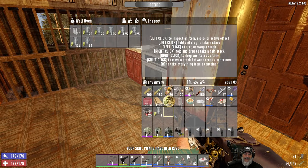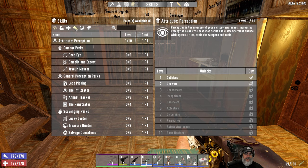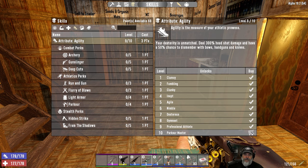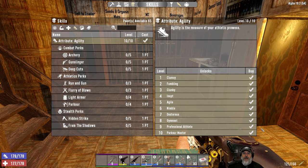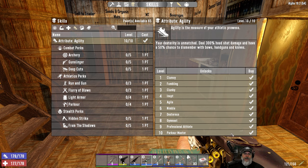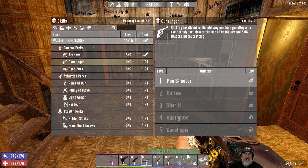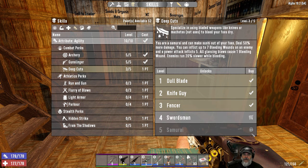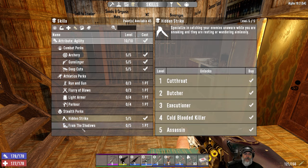Sounds like that hurt! Alright, let's go here and we're going to start with agility. We're going to take all 10 points in agility because I want to continue wearing the nerdy glasses — the lucky looters — so we can't rely on the goggles to get an effective level 10. We want everything maxed out. So we'll max out archery, gunslinger, deep cuts, hidden strike, and from the shadows.